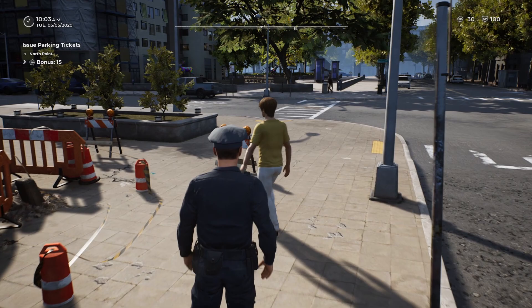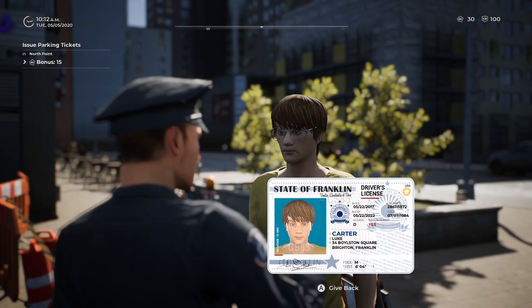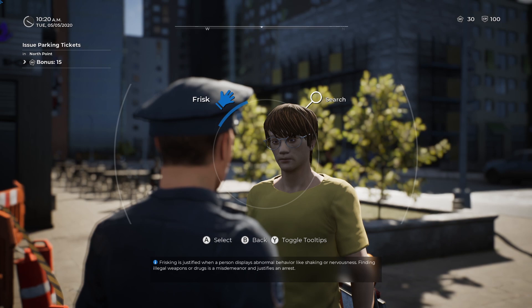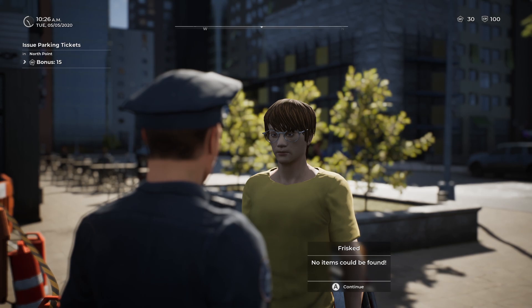Hey buddy, come here — that was illegal. We're going to ask for their ID because of the jaywalking. There's no voice acting but you can see the text at the bottom. They have a gun permit so there's a potential they have a gun. The driver's license isn't expired — everything looks good. Let's give it back. He's appearing anxious — that could be a reason to frisk them. Searching requires odors of drugs or dilated pupils for a full blown search, but right now we can only frisk. No items found.